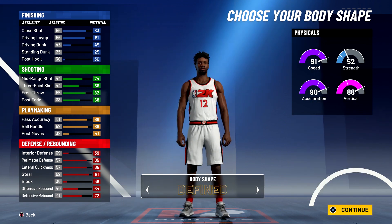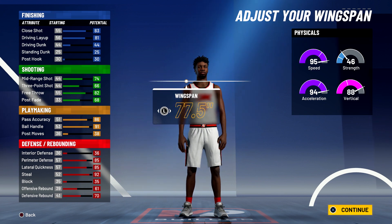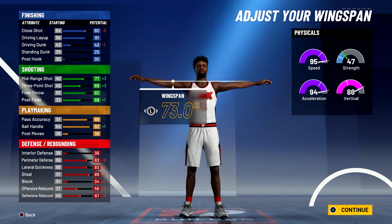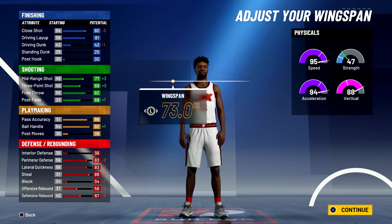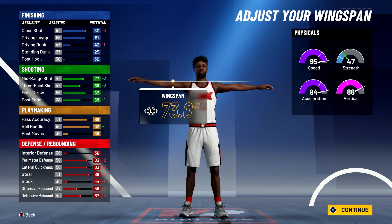Body shape doesn't really matter — I'm just going to go with solid. Height is going to be 6'1", weight is going to be 170 pounds — that was Stock's actual height and weight. And for the wingspan, you're going to bring it all the way down to the minimum. So at 99 overall, you have a close shot of 84, an 85 driving layup, an 81 mid-range shot, a 73 three-point shot, an 86 free throw, and a 73 post fade. You'll also have a 90 pass accuracy and a 96 ball handle. For defense and rebounding, you'll have an 87 perimeter defense, an 87 lateral quickness, a 93 steal, a 62 offensive rebound, and a 71 defensive rebound. Your physicals at 99 overall with the gym rat badge would be 99 for speed, 99 for acceleration, 96 for vert, and 55 for strength.